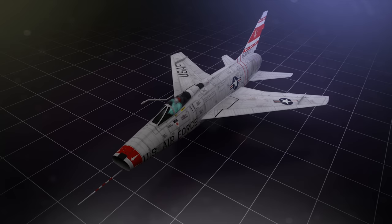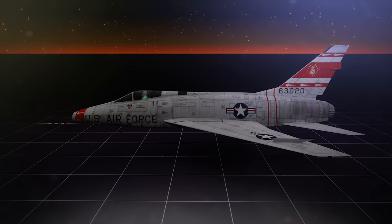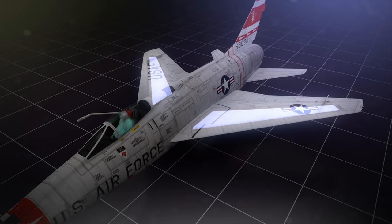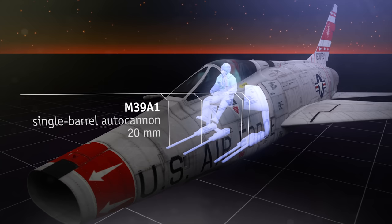It looks quite striking: a swept wing, a high rudder, an elongated fuselage. This plane is big! It's powered by the amazing Pratt & Whitney engine, fueled from, well, everywhere. The engineers place the protected fuel tanks in the wings and near the engine, and in the front, under the pilot, there are four 20mm cannons with a shared payload of 800 bullets.